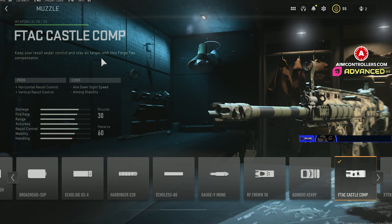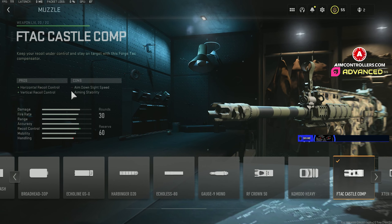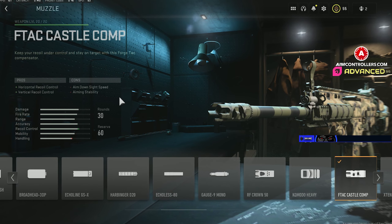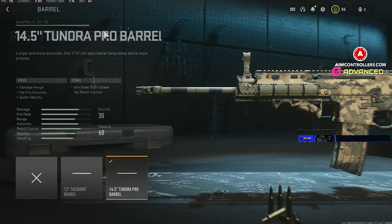On the muzzle I got the F-TAC Castle Comp. This is going to boost the horizontal and vertical recoil control. It takes away from the aim down sight speed and aiming stability, but we're really not going to focus on that because this thing is super good.